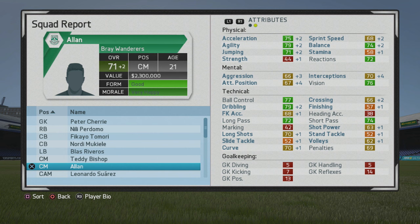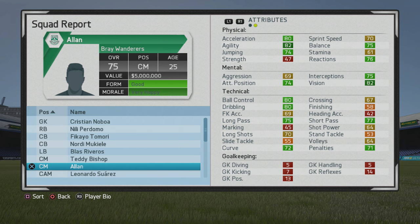His ball control and dribbling are very high at the moment, and he's probably a little bit better at a center attacking mid spot, especially now as his passing is starting to increase. His attacking attribute is a bit low, but he's pretty solid if you want to play him as a CAM — that would be good because of his agility and balance, which would continue to improve. He's up to 75 overall at age 25, which is pretty solid. Dribbling and ball control are definitely the strong points, but short passing and long passing are not too bad either.